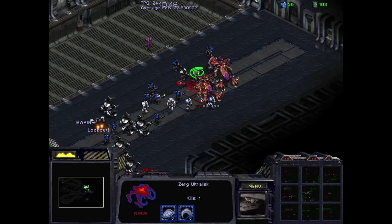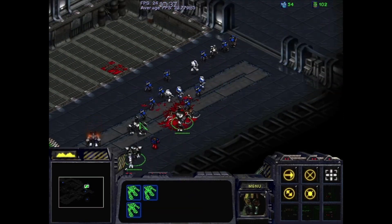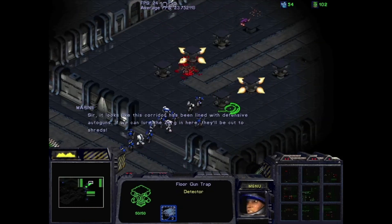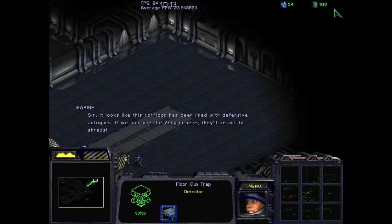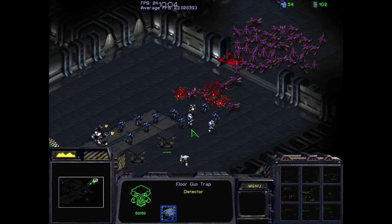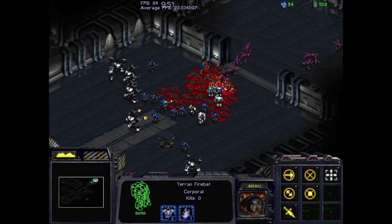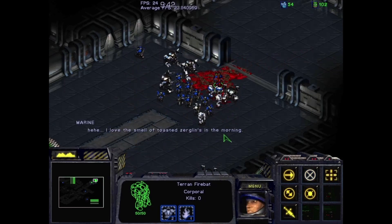Here are a couple of Ultralisks coming in. Fortunately we've got enough firepower to deal with them easily. We only lost a couple of units there — did lose one Goliath, which is unfortunate since they do the most damage out of our entire squad. We come into this hallway, which is a really nifty place because we rescue all of these floor gun traps. There's a mass of Zerglings at the end of the hall — the idea is to run up, open the door, and retreat back to let the gun traps do all the work. But the Zergling force tries to path back to the gun traps themselves and largely ignores the units at the front, so it just becomes a killing field.